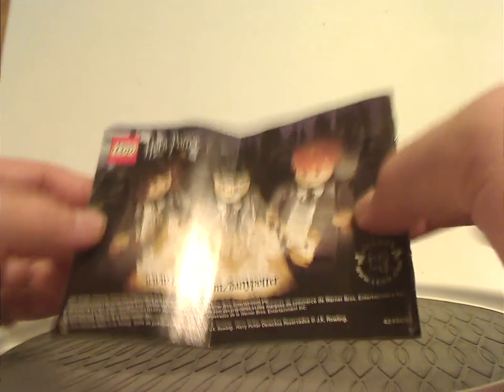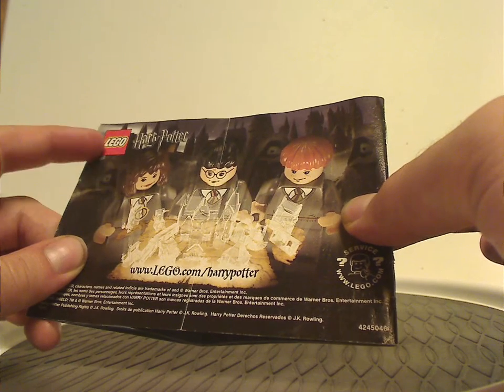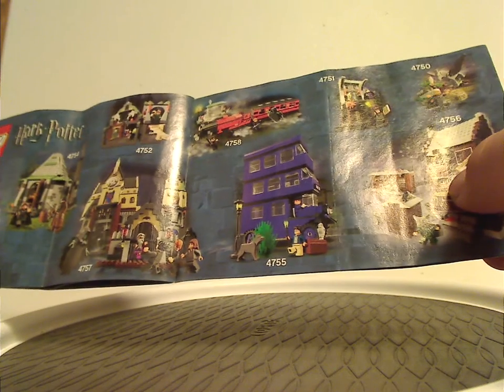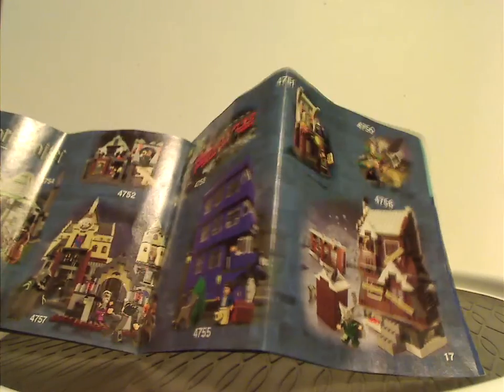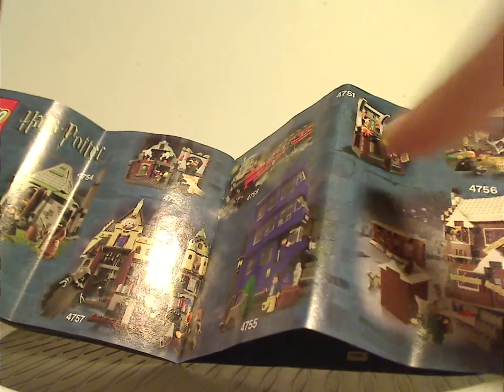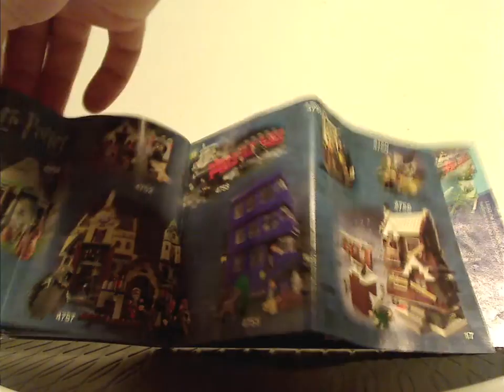On the back is an ad for the website, the trio looking over the Marauder's Map, and then an online survey, and a little alternate build of the set. There's also an ad for all the 2004 Prisoner of Azkaban sets, so expect reviews on those three for the next few Throwback Thursdays, of course.